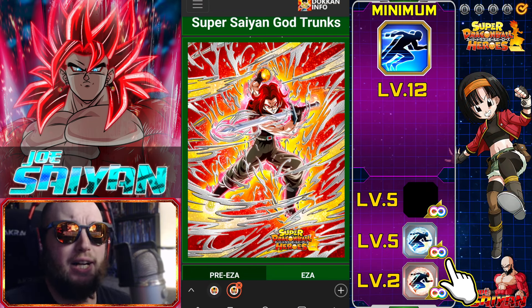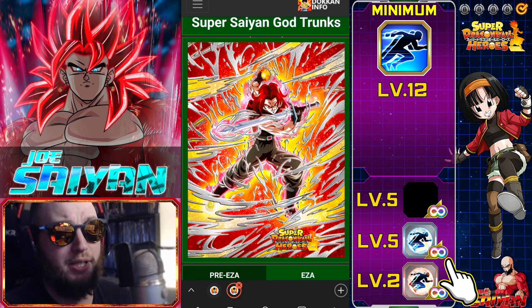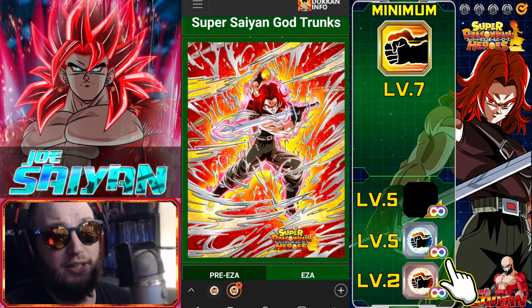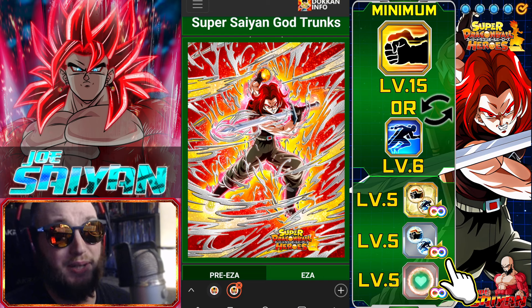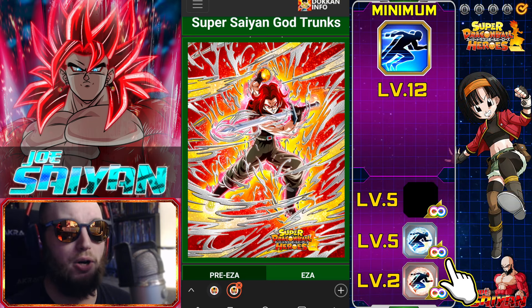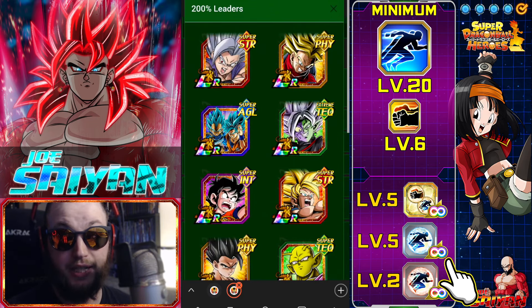Now let's move on to Trunks, which I feel is the main reason a lot of people clicked on this video. In my personal opinion, he's very good. I will tell you right now at rainbow on a Heroes team with support and about five out of seven links, you can see a damage ratio of about 15 million. With double, triple, or even quad supers, you could potentially get him to 18, 19, or even 20 million supers in the perfect scenario — though 20 million almost never without items.